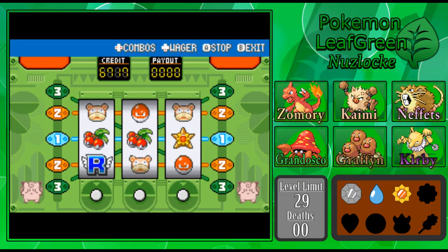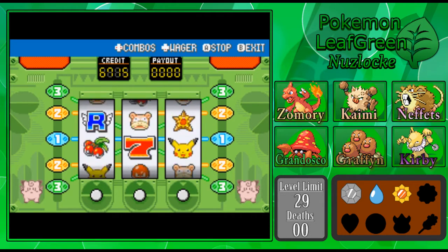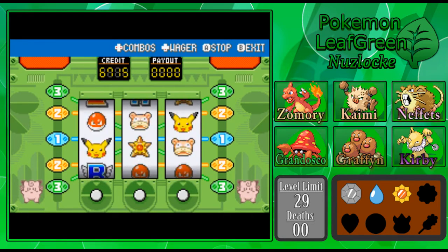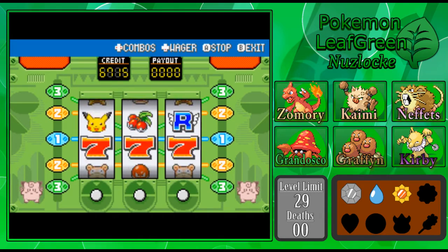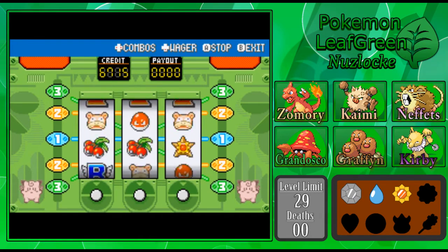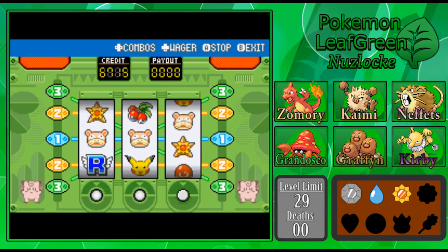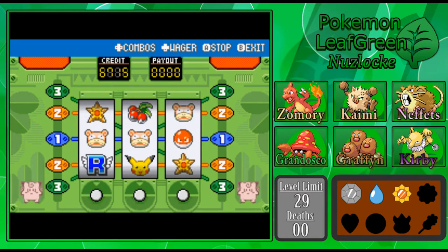If you put down one coin, the middle row lights up, and any matches on that middle row will count. If you put in two coins, then any matches on all three rows will count. And if you put in three coins — which I suggest every time because it has the highest chance of paying out — you get all three rows plus the diagonals. Then it starts spinning, and you press A to stop the first column, then B to stop the second column, then A again to stop the third column and hope for a match.